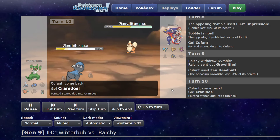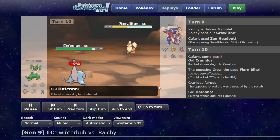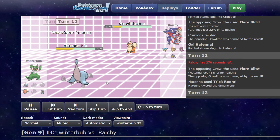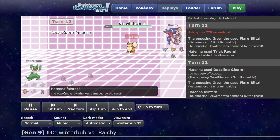Real Growlithe comes out. I sac'd Kranidos to a Flare Blitz. Sorry if I sound a little out of breath, I just got done working out. I go into Hatena to hopefully get Trick Room back up. We do get KO'd, but it wasn't something I was super worried about. I wanted to Dazzling Gleam — I don't know why I did that actually, but I did.